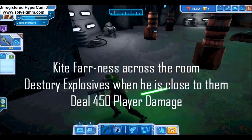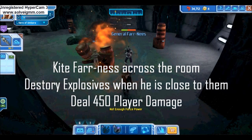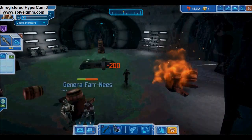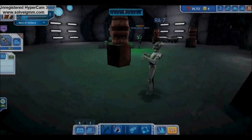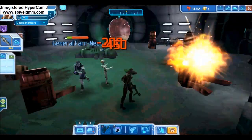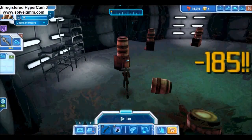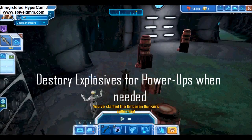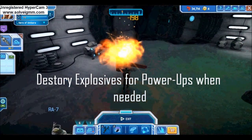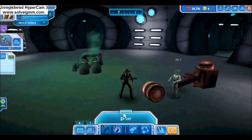Simply shoot one of the containers near Farnas. An explosive container deals 450 damage when you are near it, but deals even more damage to Farnas. Keep pulling Farnas across the room using containers to make the boss fight go much quicker. The containers also hide power-ups inside — running low on force or health? Destroy containers to collect them. While the containers do respawn, the power-ups do not, so do not waste them.